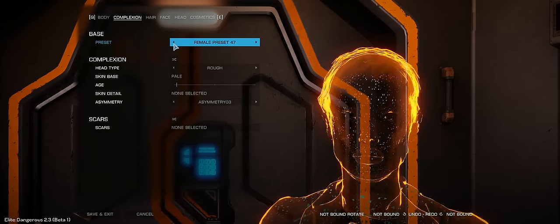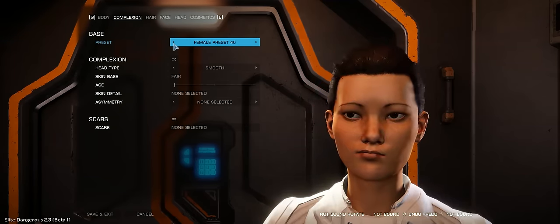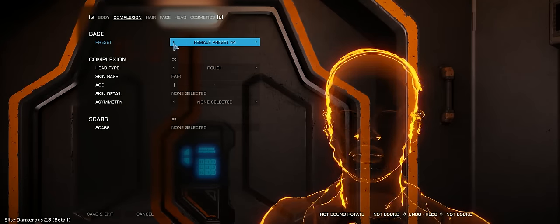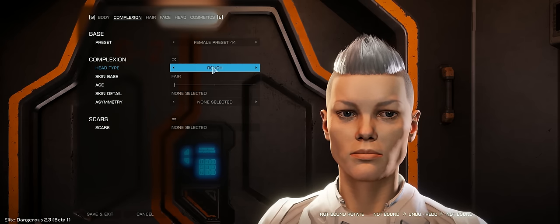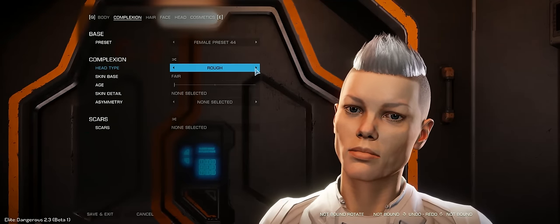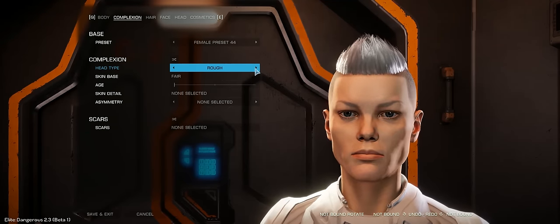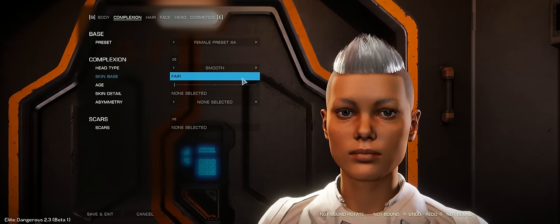Some seriously nice variations there on the theme, all looking very different. I'm not going to go through all 50 of these — we'll find a preset I'd like to start with. For head type, we've got four options: rough, smooth, heavy, and veteran. We're going to go with smooth on this.